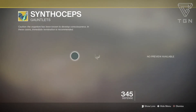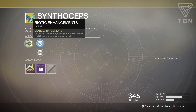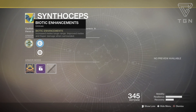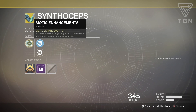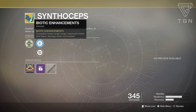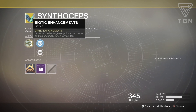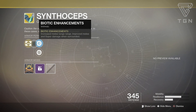For the Titan, we have the Synthoceps. These also got updated in the 1.2.1 update. Biotic Enhancements gives increased melee lunge range and improved melee and super damage when surrounded. Basically when you're surrounded by enemies, Biotic Enhancements pops up and you do extra damage. Once you get your first kill, you can almost one-hit somebody if they have a little bit of their shield down. You get like double melee range — you can superman people from halfway across. This is probably the best Titan exotic hands down and I highly recommend picking it up.